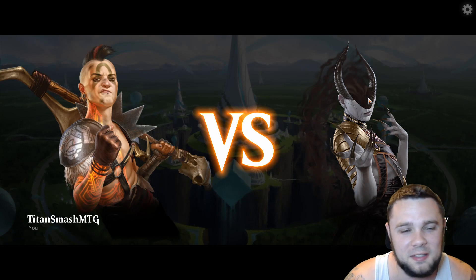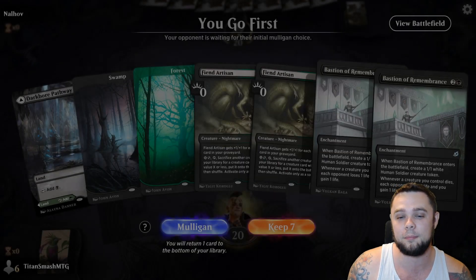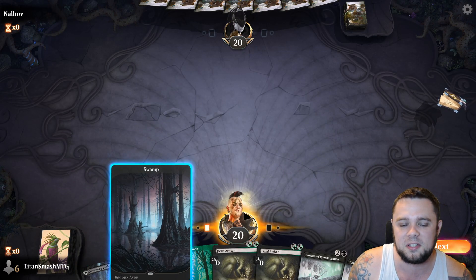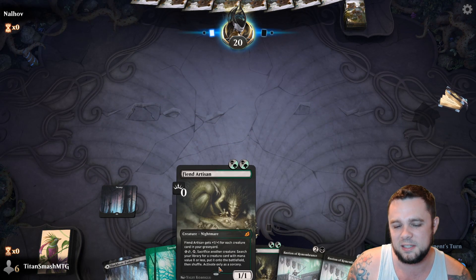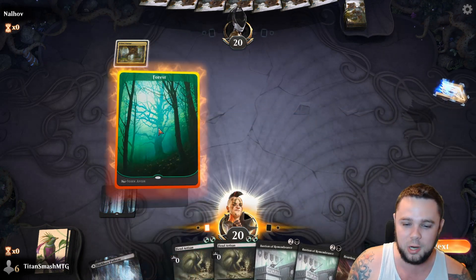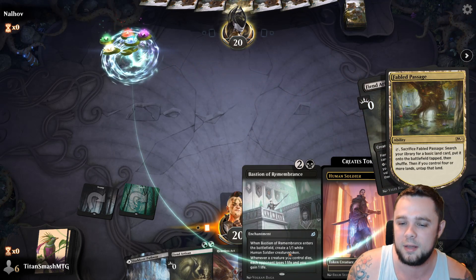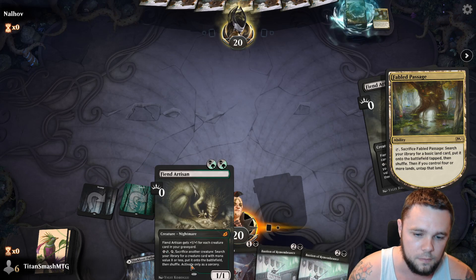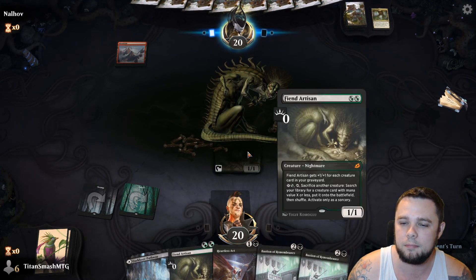Alright, first game here with Golgari Pest is against Nalahav. We went 5-0 with Boros Winota — this deck sounds pretty playable, so I'll be curious to see how this one does. I don't know what to expect with it, to be honest. Let's go ahead and drop a Fiend Artisan to start. Next turn, we'll play a Bastion of Remembrance. It's a 1/1, by the way.